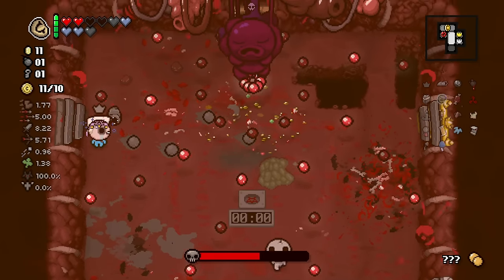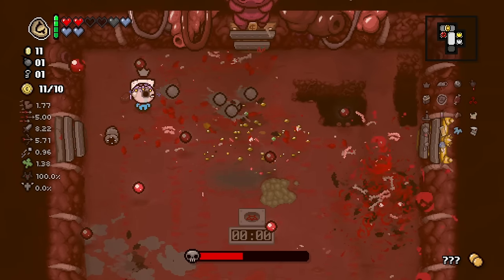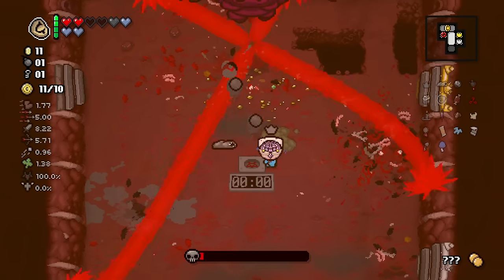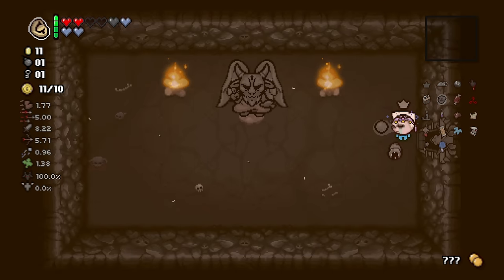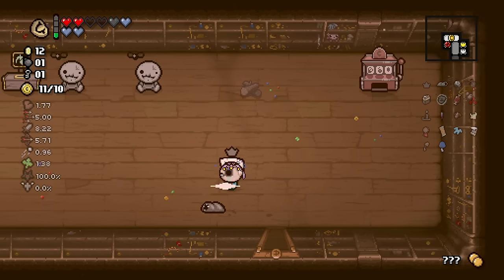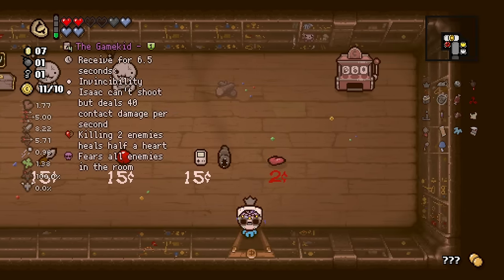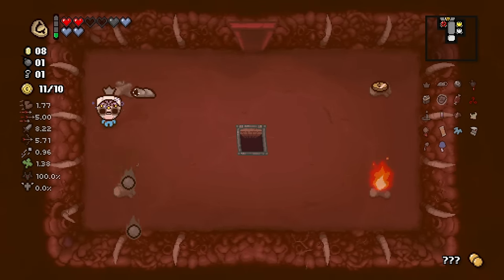I've already been to the devil deal so we don't need to go in there. I'm feeling Mom's Heart should spawn in the middle of this room, not at the top — because when she does Brimstone it gets a little tricky to dodge up here. On top of dodging Brimstone, you can't see anything because she's blocking you. Come on Crooked Penny! Three in a row is beyond tolerance, Crooked Penny — you legit owe us now.